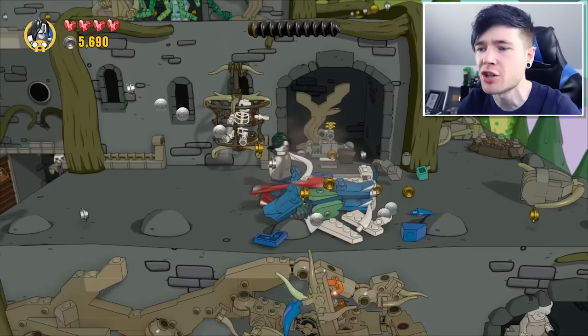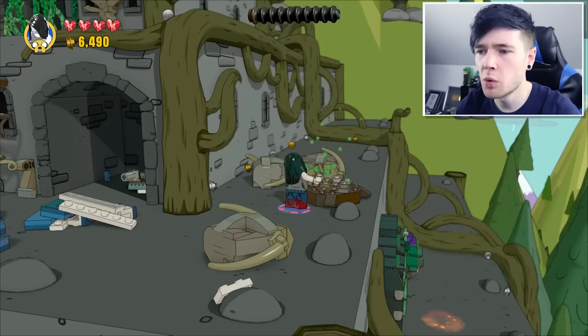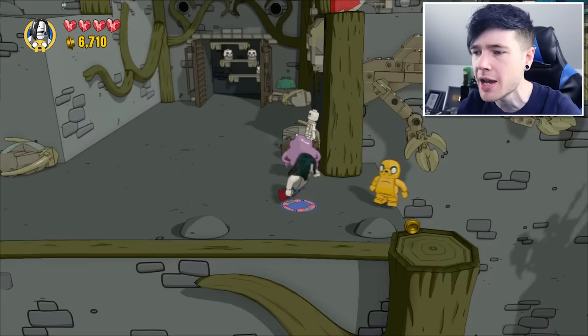This is crazy. She also has another attack where you can hold B — she just rocks out and destroys absolutely everything. This is awesome. What does this green stuff mean? I remember when Simon used one of these. Never thought I'd still need him after all this time. We need Simon for this. I'm way confused right now, so let's just go back to where our friends are. I think we skipped a little bit and might actually need to go over here.